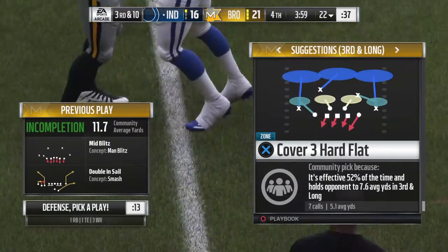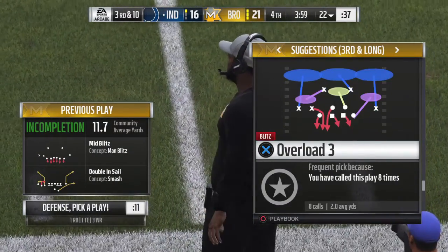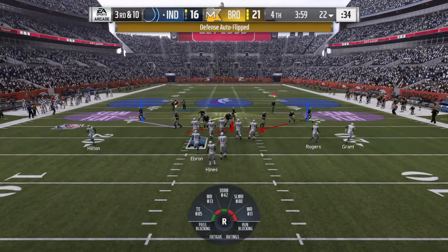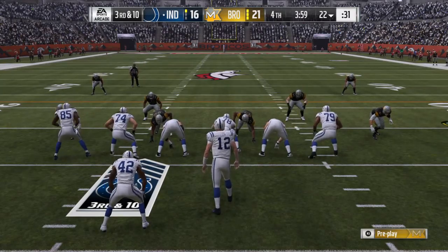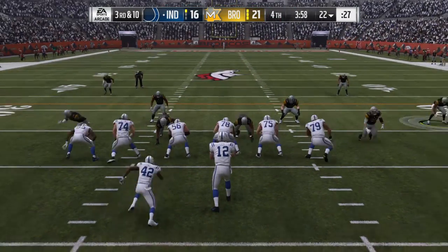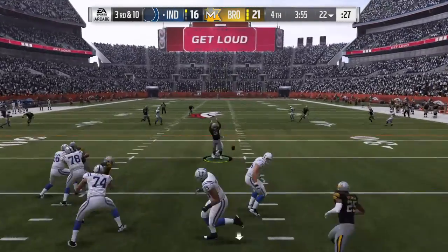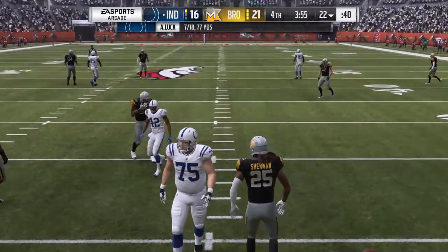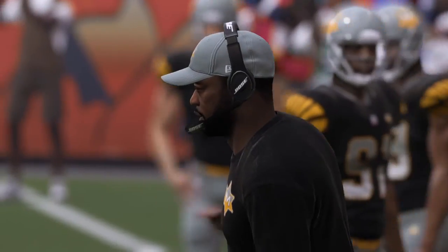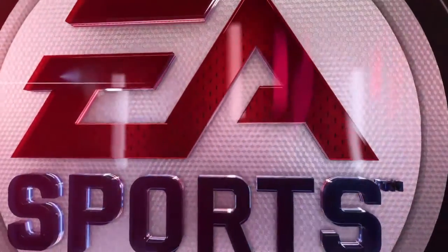He looked like maybe his third or fourth read on his progression, just trying to find his outlet man — that time ends up leading him just a bit too much. Big play coming up — here's third and ten. I would expect to see some pressure here. And the blitz does come. Can't hang on to it, almost intercepted. At least it does get them to fourth down — that does it. Put this one in the books: a successful Madden Ultimate Team solo challenge. See you next time.